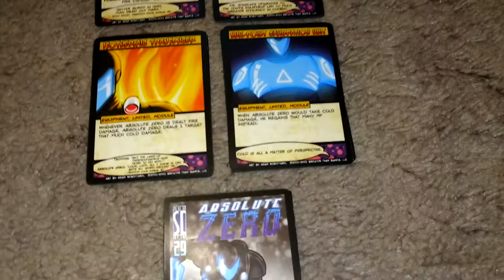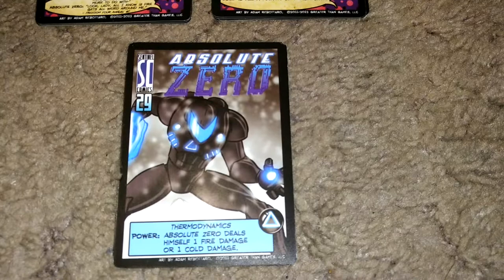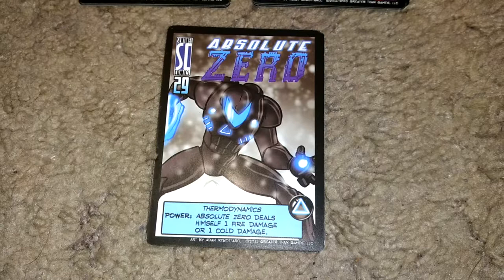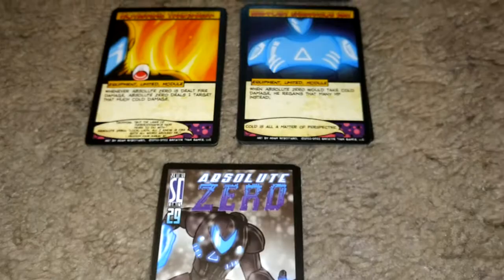We're going to start out with his character card. He starts out with 29 HP, and his innate power is Thermodynamics. That basically allows him to deal himself either one fire damage or one cold damage, which interact with his modules.